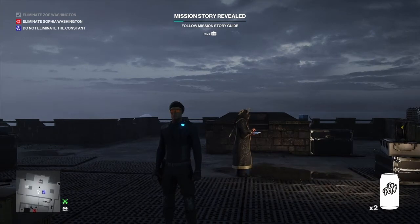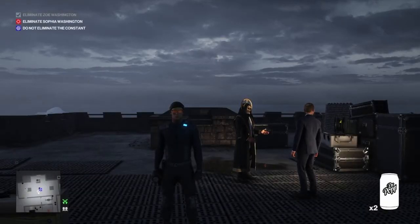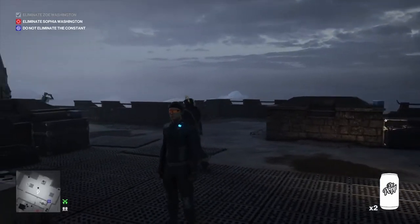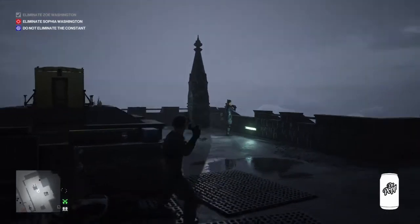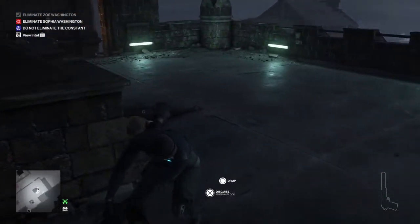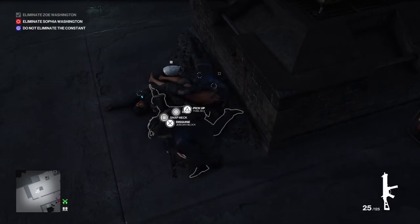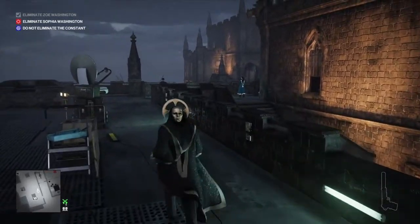The Constant has just arrived, so we now have to wait for the Constant and Jebediah to have their conversation — this does drag on for a little while. Eventually the Constant will leave and Jebediah Block will move over to the left, pull out an iPad of some sort. We're going to launch one of our soda cans at his head and the second at the final guard looking out to sea. We hide all the bodies in case the Constant returns, then take Jebediah Block's outfit.